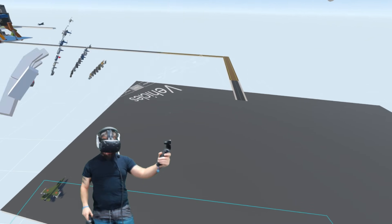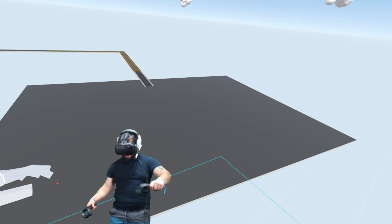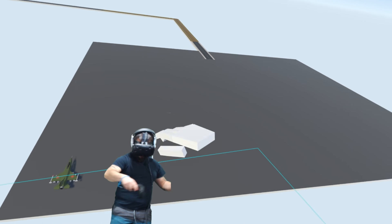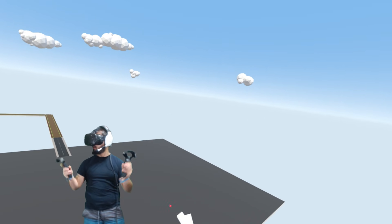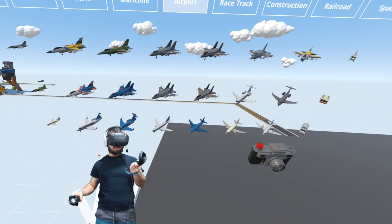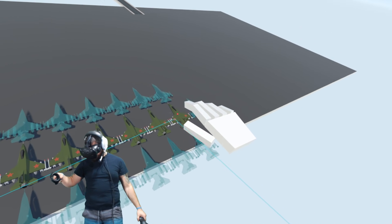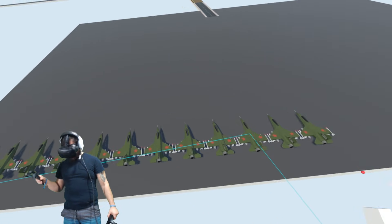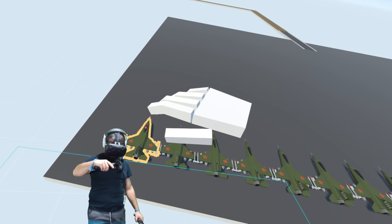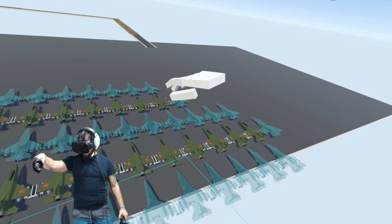Military bases have lots of fighter jets - I've been to some before so I know how they look. Sometimes they have little roadways where they actually park them, but the one next to my house actually looks like this - they just back them all up right next to each other, cover them with a tarp, and keep them fresh and good to go when something breaks out.